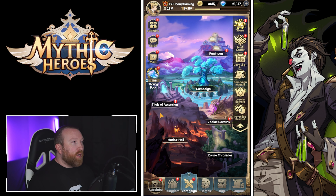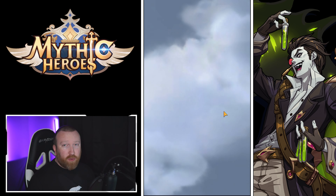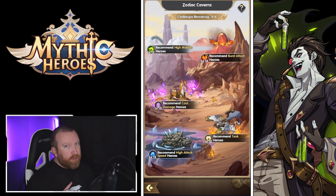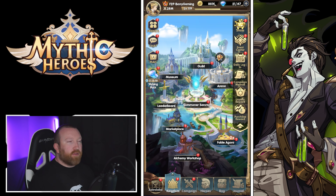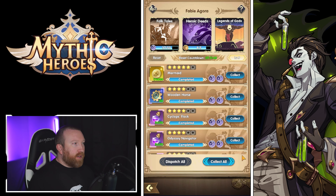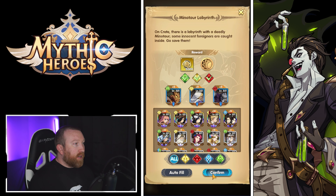Like a daily pantheon, we can get two-times Trial of Ascension rewards, we can get two-times Zodiac Cavern rewards — which, to be honest, that one is pretty good — but there's one that really trumps all the rest, and that is the Fable Agora. Now you might be asking, well Barry, why is that? I didn't do it properly this way either at first.